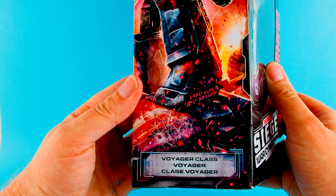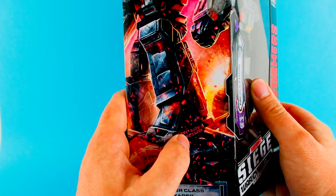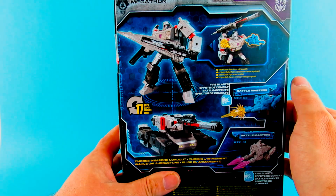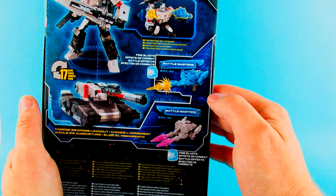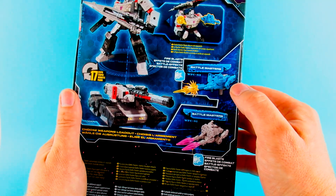There we have Voyager class — does anybody know what that means written on there? Just intrigues me. On the back, we have Megatron with his big sword and in tank mode. There he's got Battlemaster guns, which obviously are optional extras, so you have to buy them separately.